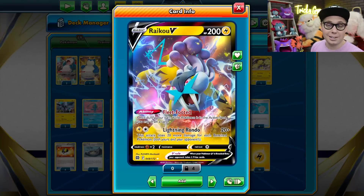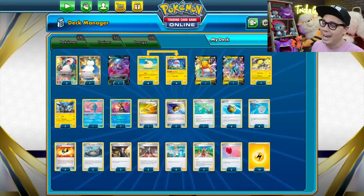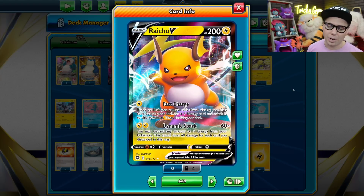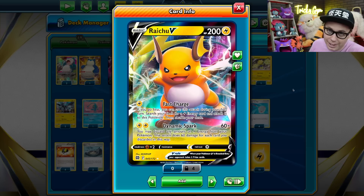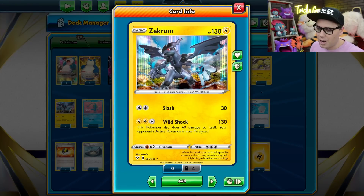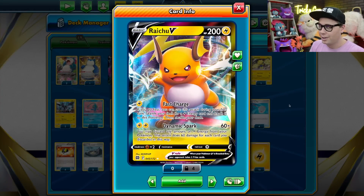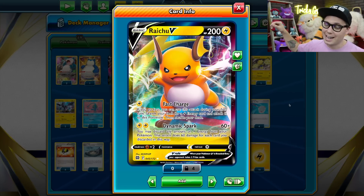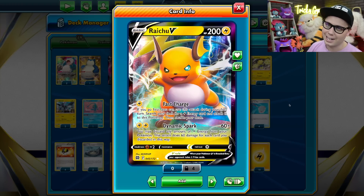Raikou V can take knockouts on Lightning-weak Pokemon like Palkia V-Star and Lugia V-Star, and Raichu V can knock out anything in the Pokemon TCG with its Dynamic Spark Attack, which requires that you discard any amount of Lightning Energy from your Pokemon in play — it does 60 damage times the amount of energy you discarded. So after a few attacks with Zekrom, you might decide you've got a lot of energy in play and retreat to Dynamic Spark for over 300 damage to take the game-winning knockouts. Check out the gameplay ahead and let me know what you think of this Dynamotor Toolbox deck in the comments below.